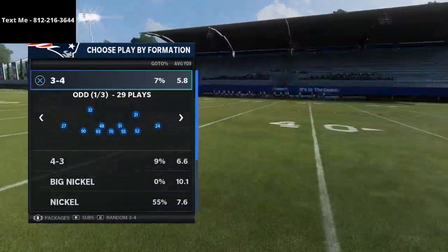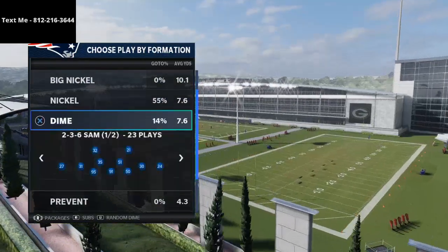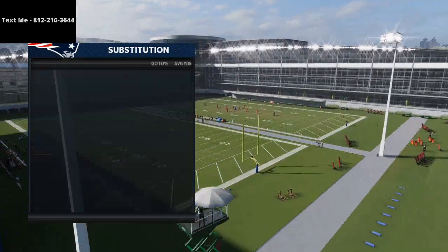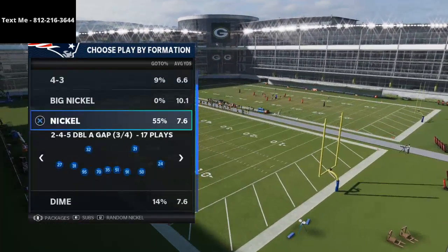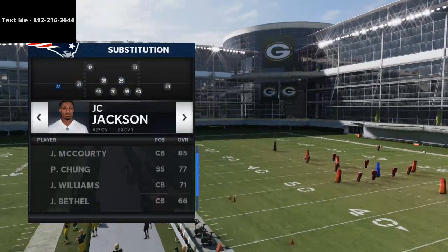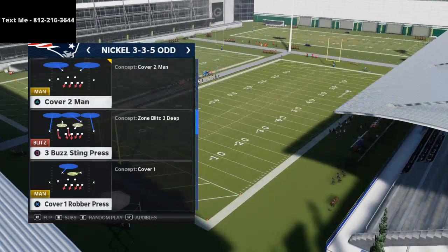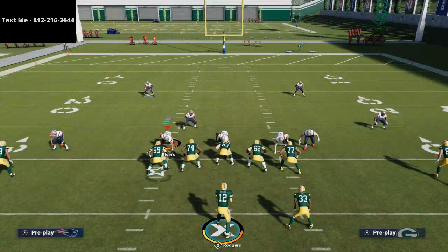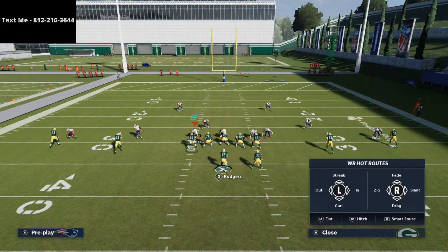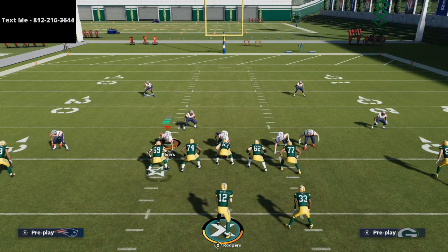The play we're going to come out in is Curl Wheel, and I'll give you a couple of samples of different things you're probably going to see. Ideally they'll come out in Dime 146, Dime 236, or Nickel 335 Odd. In Nickel 335 Odd, they're going to put their safeties at linebacker positions and may come out in Cover Two Man. When they come out in man-to-man, the first thing you'll notice is if you see these corners or linebackers, they are outside of where they would be if they were looking at the line of scrimmage normally.